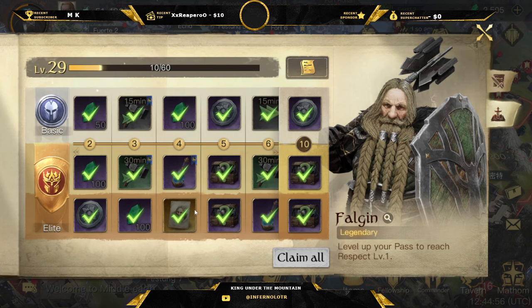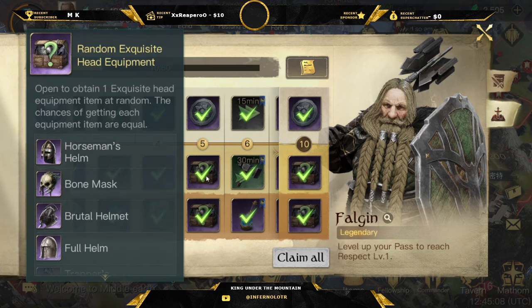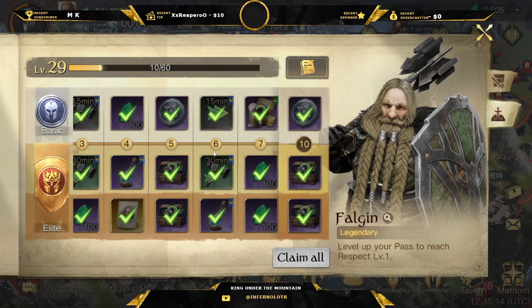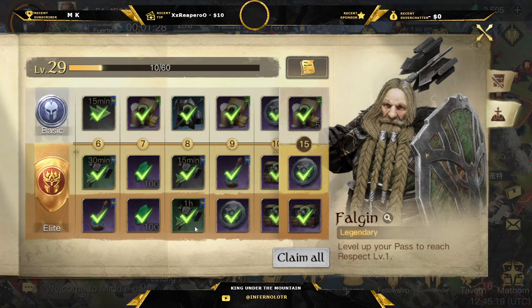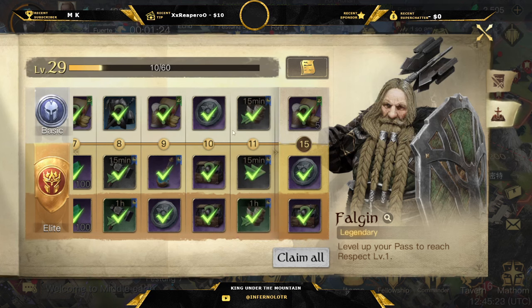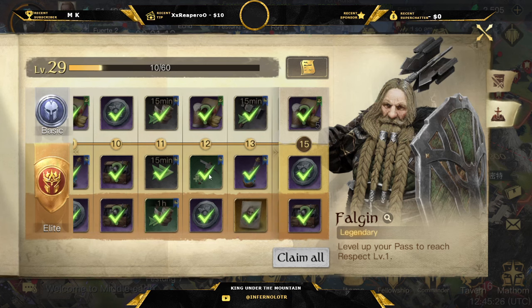There are some construction buffs which are good for the first couple of days. Still quite a few gems, and you basically unlock Falgon as you work through the pass — you're guaranteed to unlock him given the number of Falgon-specific vouchers in there. There are also random exquisite chests and some resource buffs.